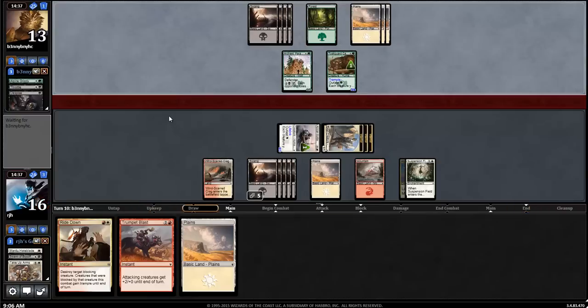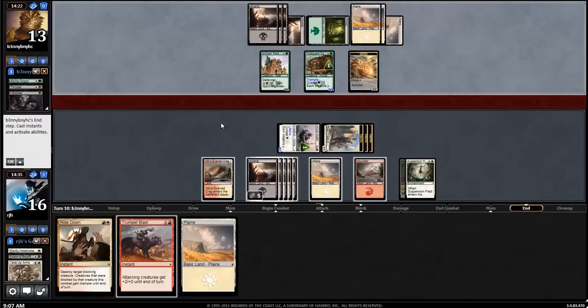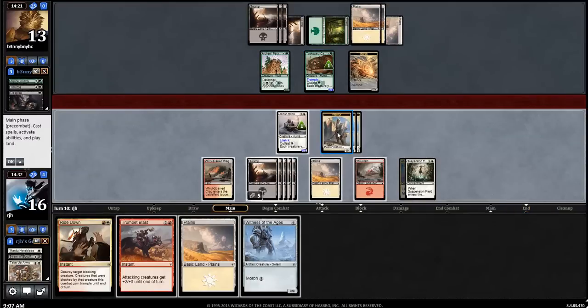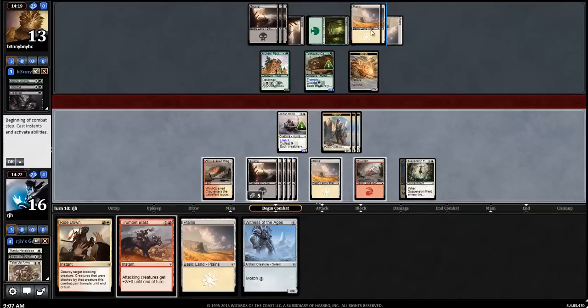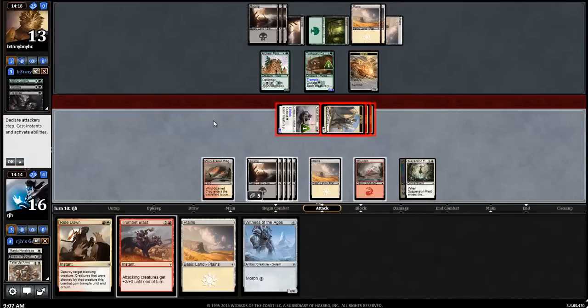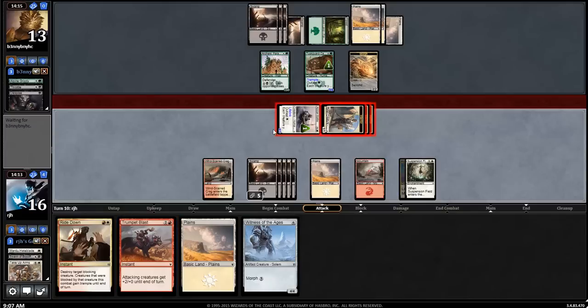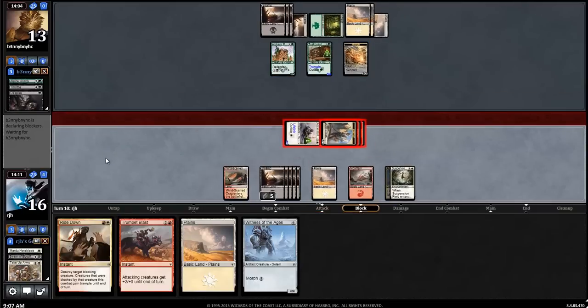My opponent does not know what my Plains is, so we can keep that in hand. I could have outlasted last turn to start getting this Battle Priest big enough to get through the Parapet, but I think with what's happening I'm okay. My deck should draw into stuff that makes these Warriors really good. My opponent is now realizing the race is not being won. We can continue to attack with impunity, thanks to our Ride Down and Trumpet Blast. I'm willing to start making trades and cleaning the board, because my opponent's top-decking and I still have gas.